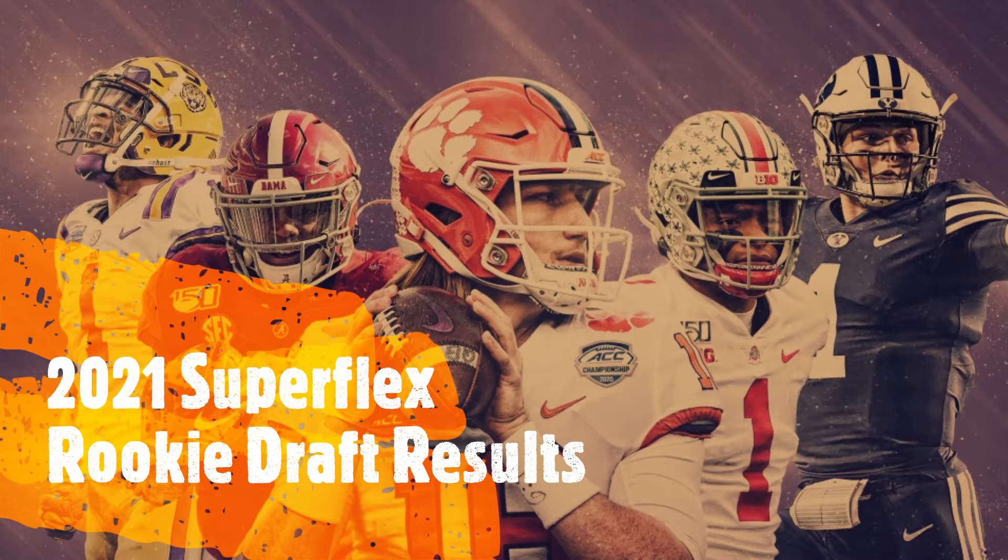The team with the first pick of the rookie draft had the last pick in the regular draft, and no surprise — he went with Trevor Lawrence. Lawrence seems like he's going to be really good, though he might be a little overhyped. It's a good fit because this team only has Dak Prescott and Daniel Jones, so Trevor Lawrence will be a good third quarterback, possibly stashed on the taxi squad this year.